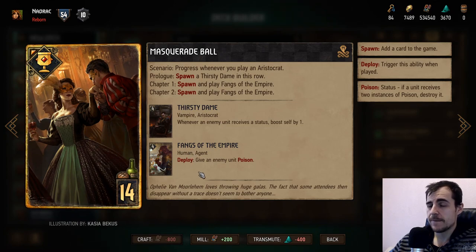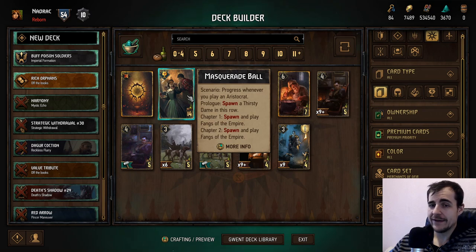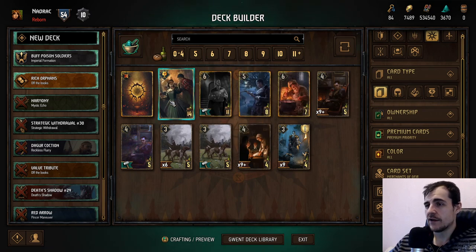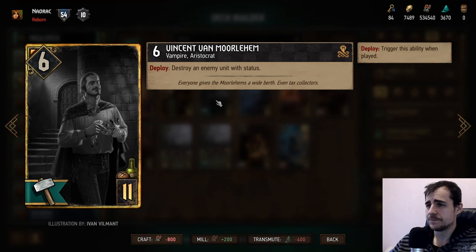Masquerade Ball: a very spicy card that gives you two Fangs of the Empire — a very nice card. Unfortunately it's a bad card, not a hopeless card, but bad because it gets removed by artifact counters. So that's it for that one.